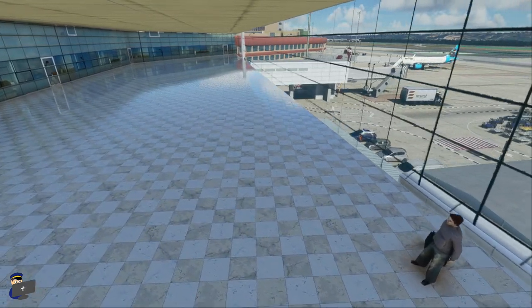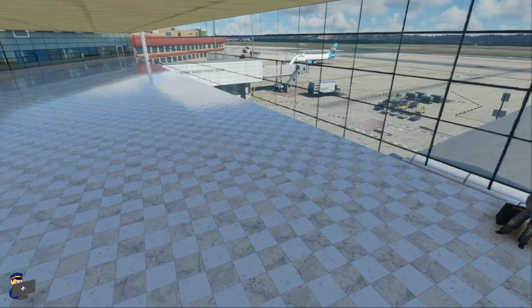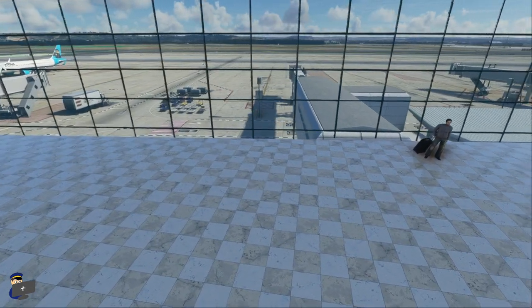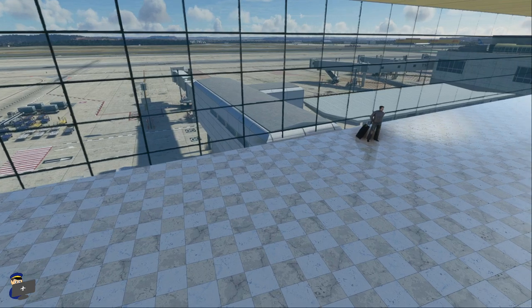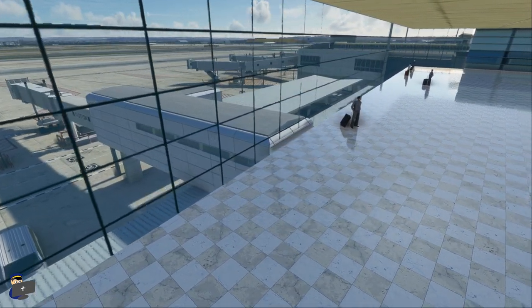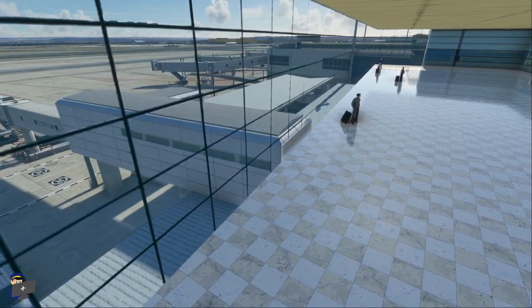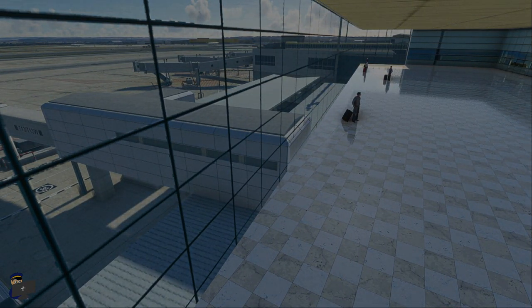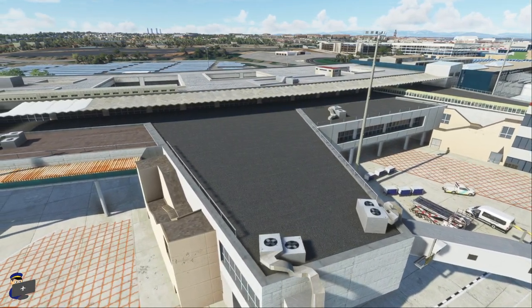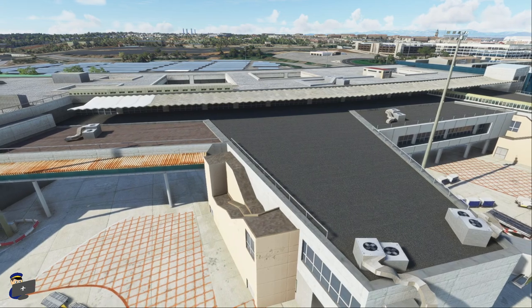It's a really very realistic representation, and as we move inside you'll notice that this is our first taste of the interior modelling at this airport. There isn't a great deal of detail here, but we do have some passengers which is nice to see. Unfortunately the windows lose their tint completely from the inside, but I know this is something that developers struggle to balance with the night lighting and various other things. So I'm pretty impressed.